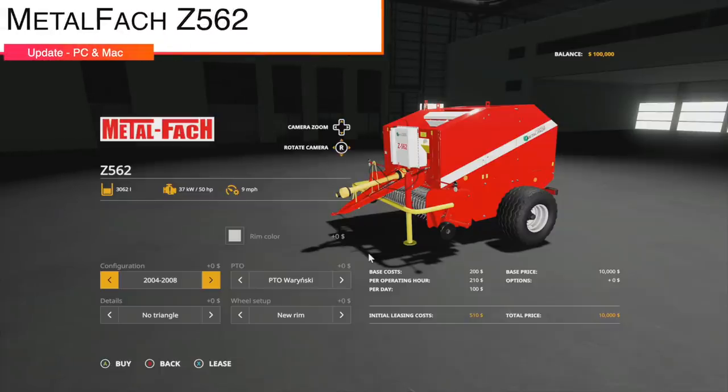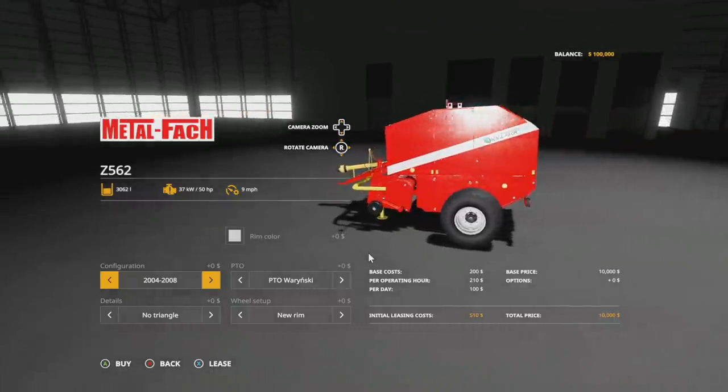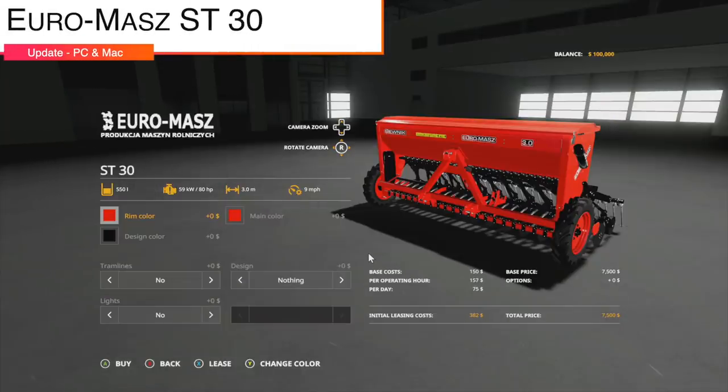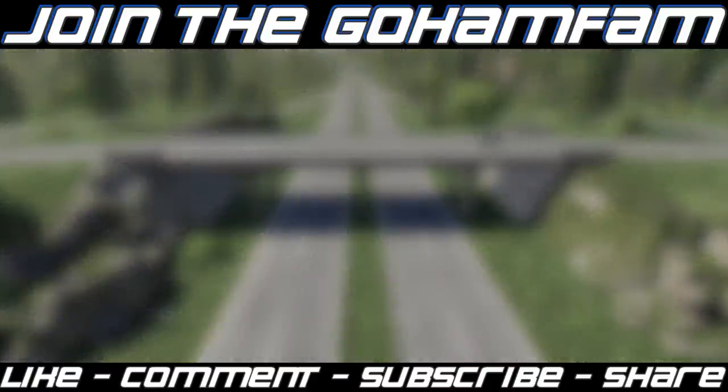Let's end with mod updates for PC and Mac — two of them. First is the Metal Fact Z-562 version 1.002, which fixes the grass bale wrapping problem. Your last mod today is the Euromass ST 30 update version 1.001, which fixes the attacher. That's going to be it for today — I hope you enjoyed the video. Drop a like, get subscribed if you're new, join the GoHam Fam, and turn on your notification bells so you never miss daily Farming Simulator videos. Stay tuned for farm sim news later today!